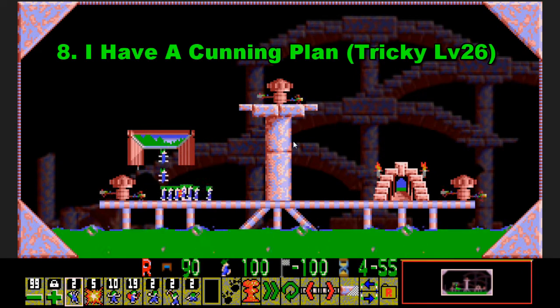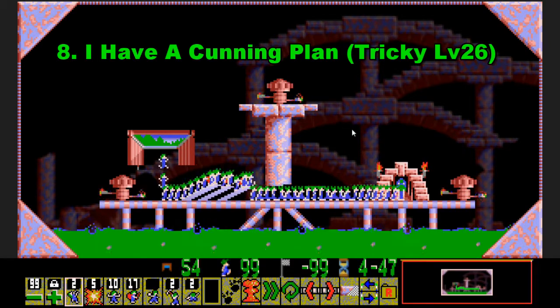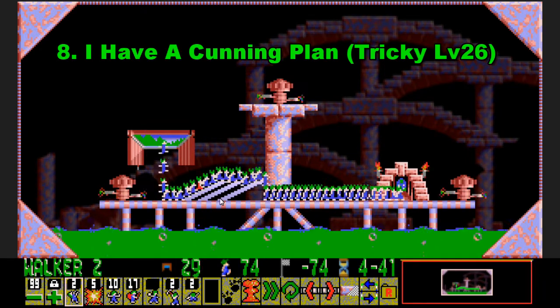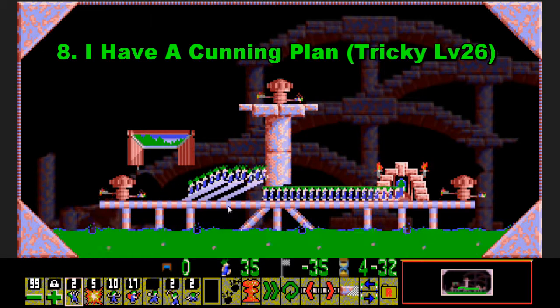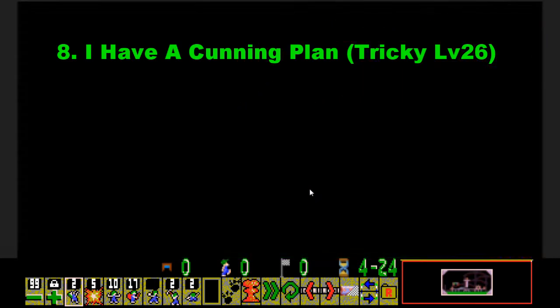Number 8 is Tricky Number 26, I Have a Cunning Plan, which is the harder version of Fun 8. It's not a very long solution, but you've just got to save 100% again without blockers. It kind of goes hand in hand with the previous level, Heaven Can Wait. They're not too much harder, but it's just such tightness with the 99 release rate which makes it a harder level overall. So on to number 7.